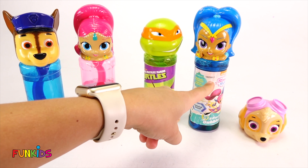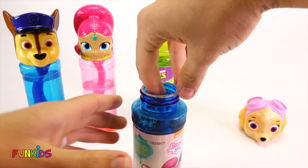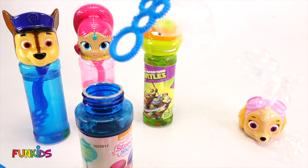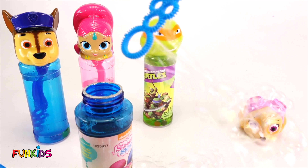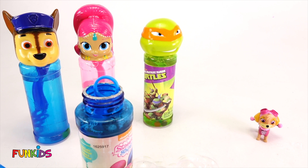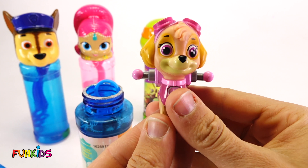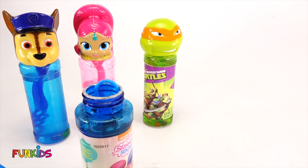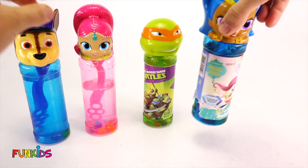Now we can put our Michelangelo back. And now we have blue Chase, pink Shimmer, green Michelangelo, blue Shine — and we need to get Skye still. So let's use our Shine and get some blue bubbles on Skye. Here we go. We got her! Oh, look what the bubbles did — they didn't turn Skye into bubbles. They turned Skye into little Skye. Look how cute she is! Watch what happens when we press her tag. Boop. Now she can fly — take to the Skye! Whoosh. There went Skye.